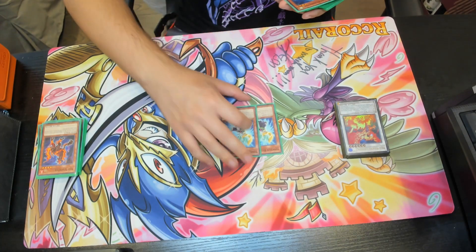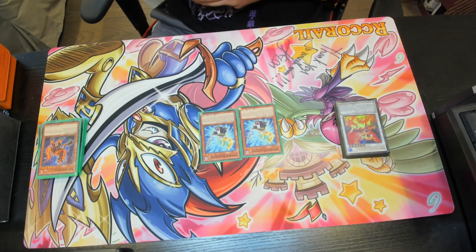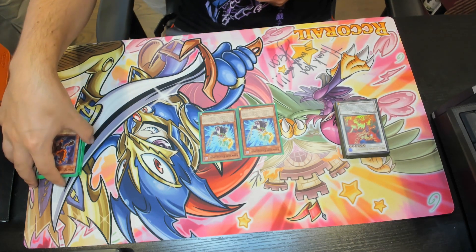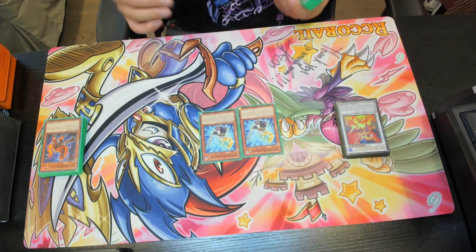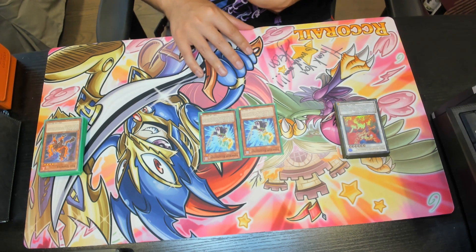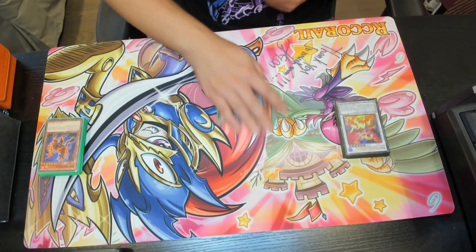We have double copies of Synchron Resonator. When a synchro monster is on the field, you can special summon this card from your hand once per turn. If this card is sent from the field to the graveyard, you can target one Resonator monster in your graveyard except Synchron Resonator and add it to your hand. This helps recycle your Resonator monsters, which is really important because this deck doesn't have much draw power and we're not playing Xtravaganza, so recycling Resonators from the graveyard is awesome.